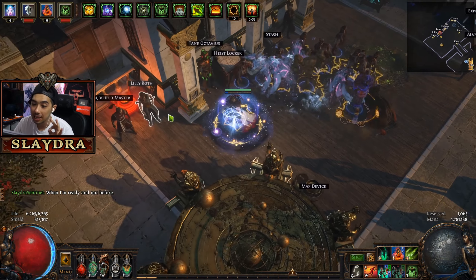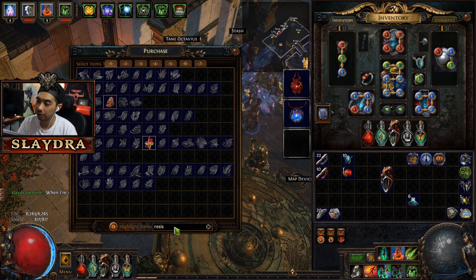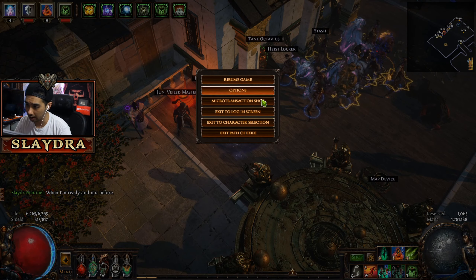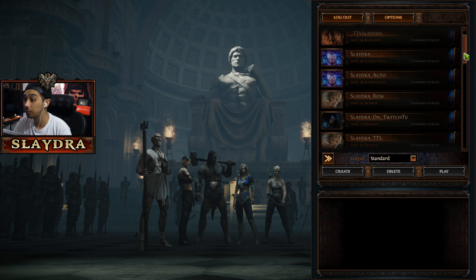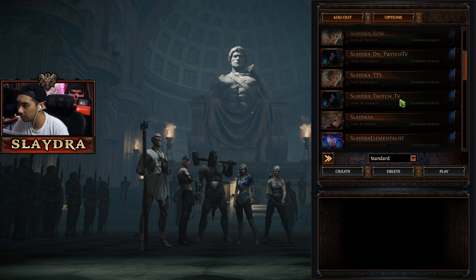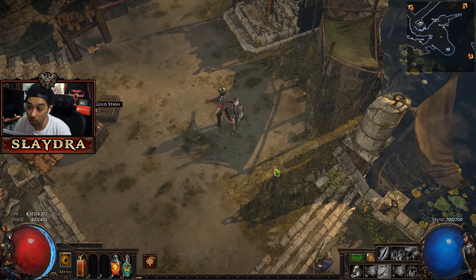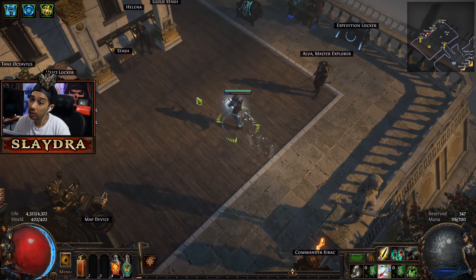Keep in mind you really want to get resistance penetration. For our build, minions ignore resistances. Let me swap to another character to show you exactly what I mean — on my Deadeye I have triple curses. I'll go to the hideout and show you guys exactly what you need to set up for elemental penetration on endgame bosses.